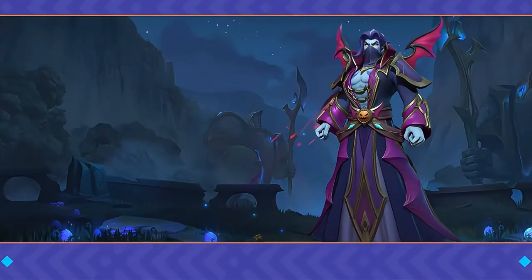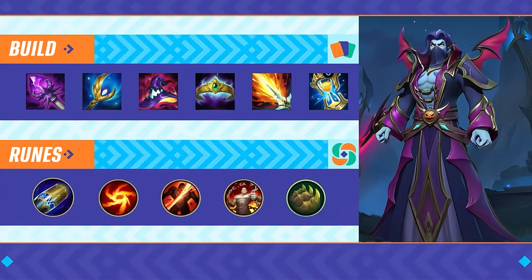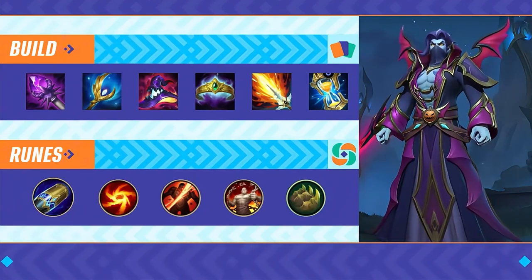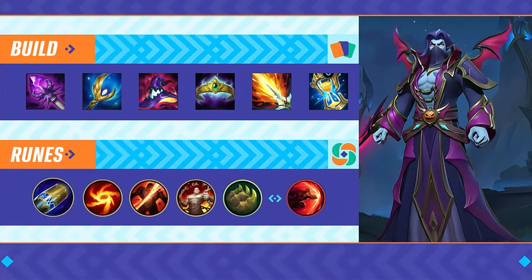In standard matches, Kassadin should go with this rune and build setup, balancing survival and burst damage. If the enemy team is squishy, swap Bone Plating for Sudden Impact to enhance your single-target burst potential.